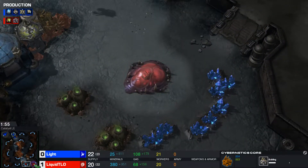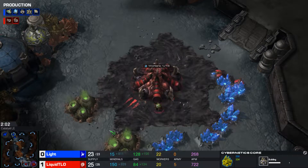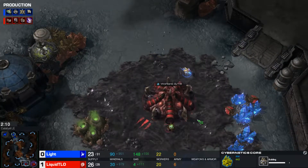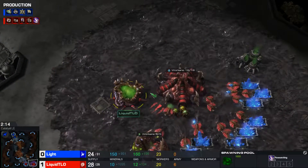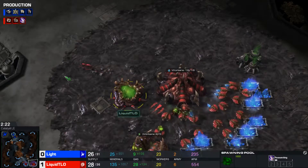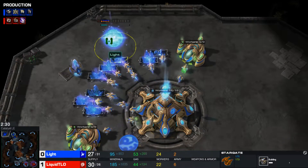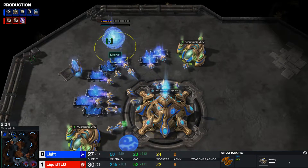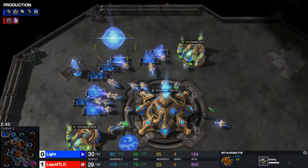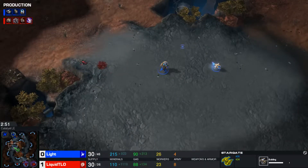Cybernetics Core is coming up for the Protoss player, and TLO is going to have to prove himself and try to win this best-of-three series. Looks like we've got the Zergling speed upgrade coming up for TLO, and a couple of Queens as well. Stargate is what LIGHT is going for once again — his tech of choice. This is very standard when Protoss players go up against Zerg, as the Stargate helps keep the Zerg player at home through pickup play using Phoenixes as well as the Oracle.